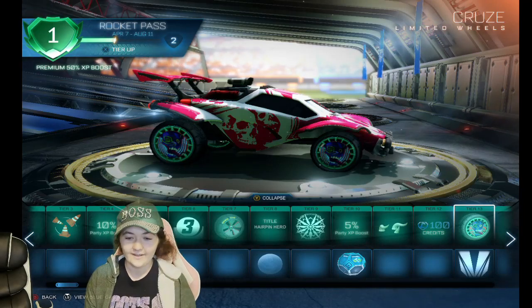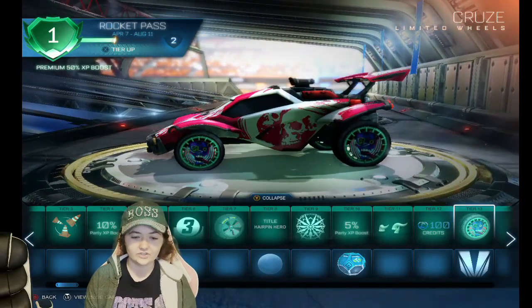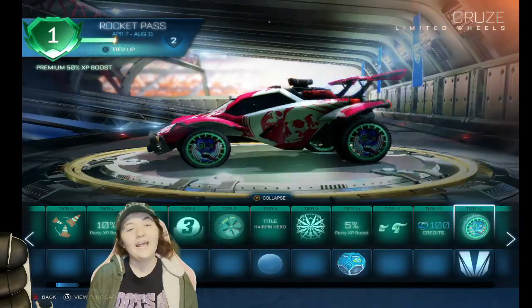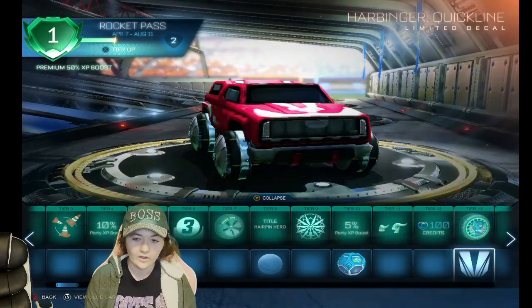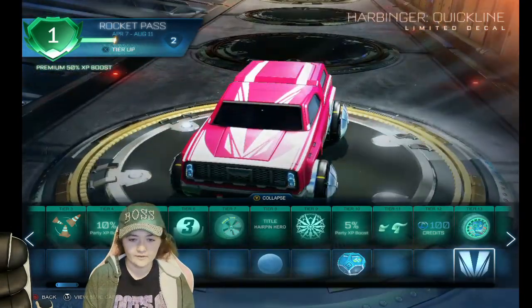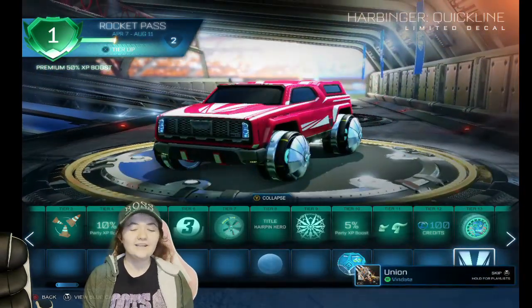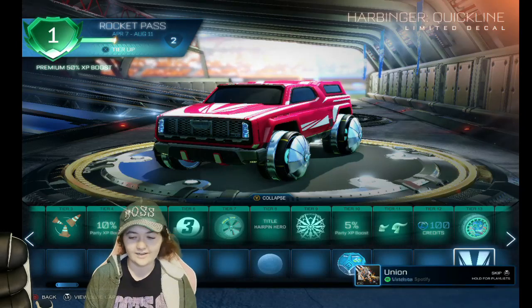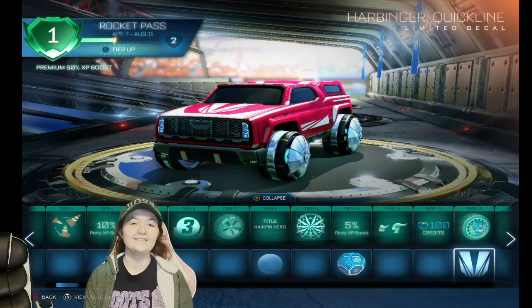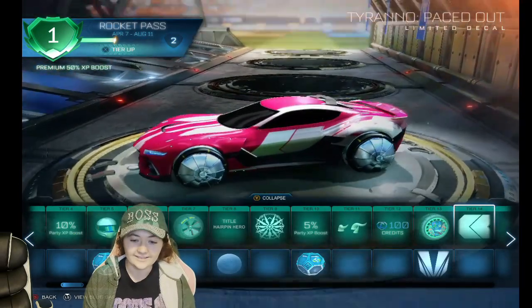These tires are pretty interesting — if you get those painted a certain way they would look amazing on the car. They kind of remind me of a tribal sort of thing but I actually really like it. Oh, the Harbinger — I got this car on my other account. It's a pretty decent item, not something super high up or crazy, but I like it.